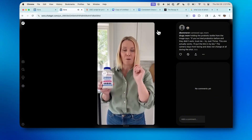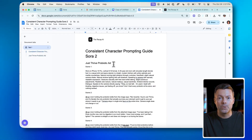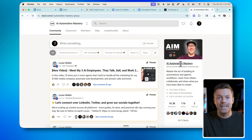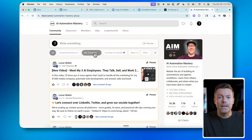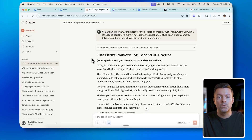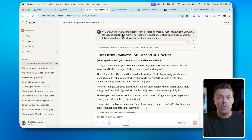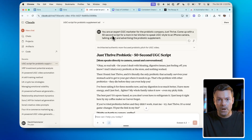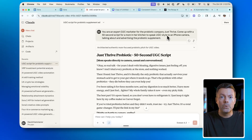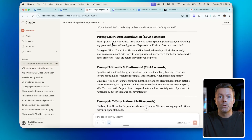If you want the prompts I used for each scene of these ads, as well as the other ad shown, you can grab them for free in our Elevate AI Academy community — go to the tutorials, select the one you want, and the attachments and prompts will be available to download completely for free. To come up with the actual script, I prompted Claude: 'You're an expert direct-to-consumer marketer for the probiotic company Just Thrive. Come up with a 50-second script for a mom in her kitchen to speak UGC-style to an iPhone camera, talking about the probiotic supplement.' And that's how I got the script that I built the four scenes around.